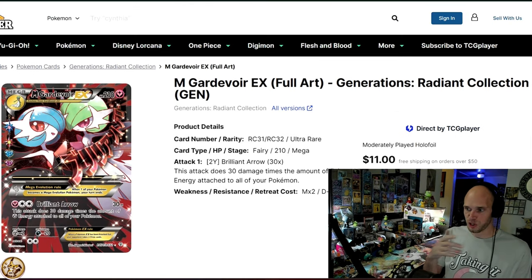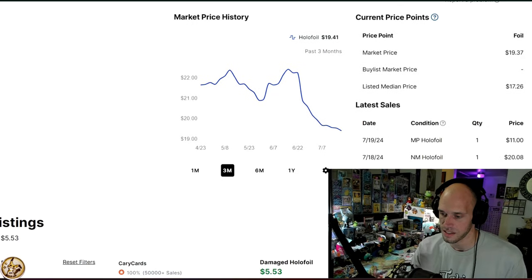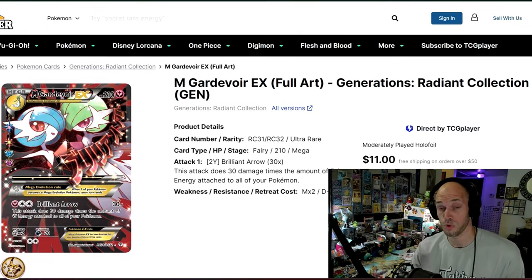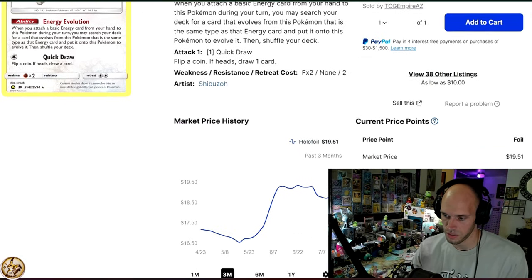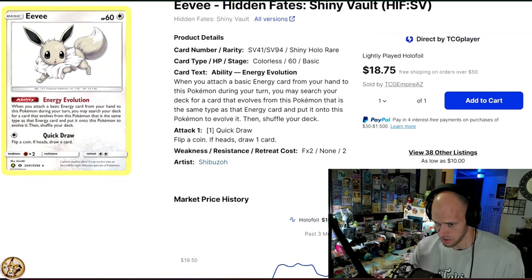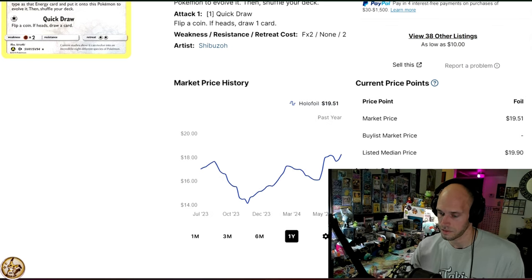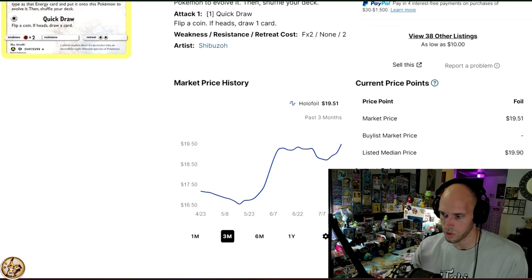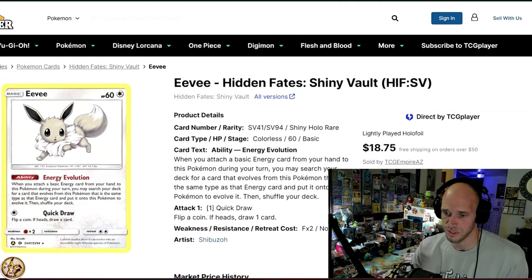Mega Gardevoir EX from another Radiant Collection — I think we've got like three or four Radiant Collection cards on this list; that's how amazing that set is. This will set you back $19.41. I think I own two or three of this card. Next, let's go to Hidden Fates — this Eevee has been doing great at $19.50. Is this the best of all the baby Shinies from Hidden Fates? I think it is. It went from $19 down to $14 toward the end of last year, and now it's definitely on the way up at $19.51. I would probably snag this Eevee before it's too late.